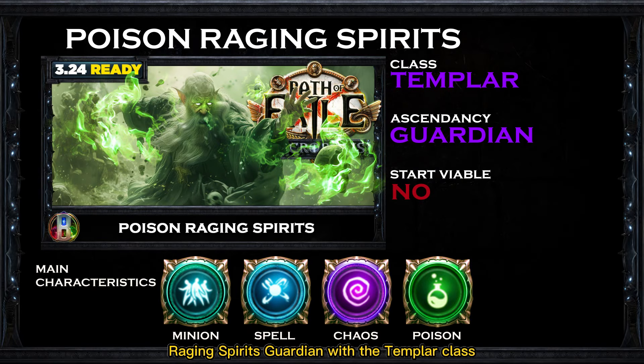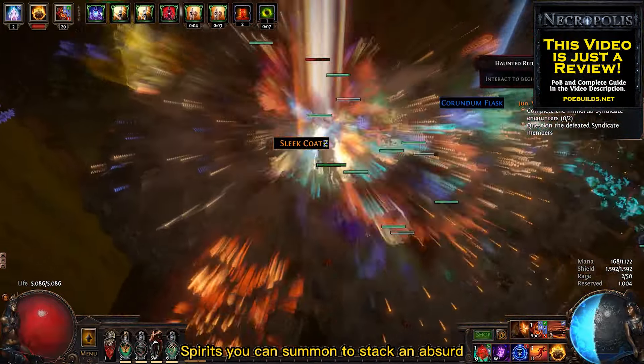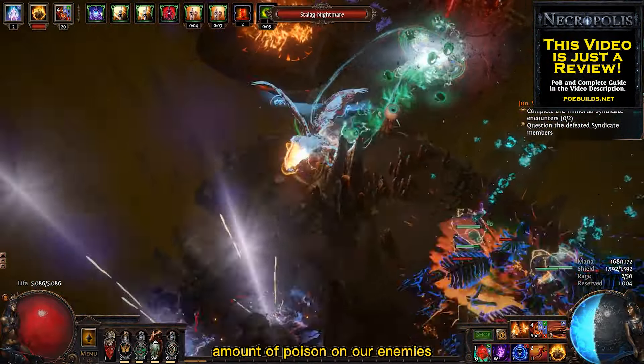Today's build is the Deadly Poison Raging Spirits Guardian with the Templar class. And if you started this league with the regular Raging Spirits, I assure you that this is the upgrade you're looking for. This build takes advantage of the high number of Raging Spirits you can summon to stack an absurd amount of poison on our enemies.